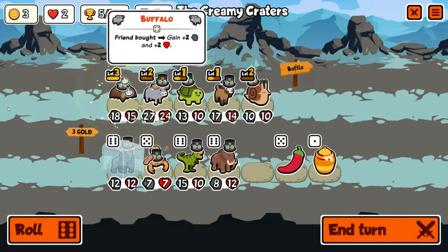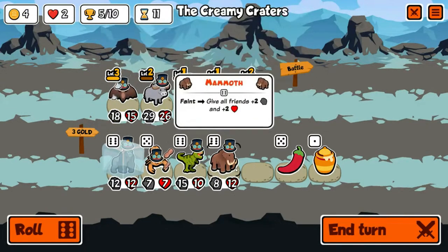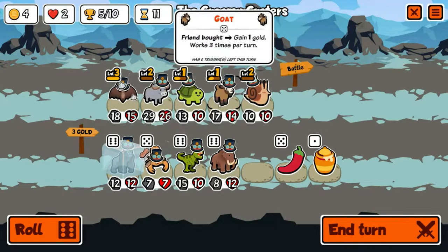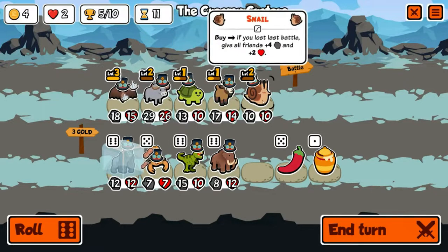I'm glad I froze the snail. We can actually level it up — that's funny. Because we lost, the third snail will also buff us. I've never had a level two snail before, but yeah — plus four plus two to everybody. Lost strats! We get a bat — I think we sell this snail. Mammoth whenever he faints, and tyrannosaurus if you have three or more gold. The goat has no triggers left.